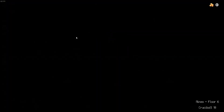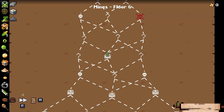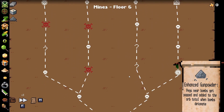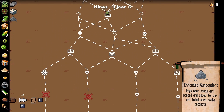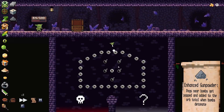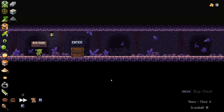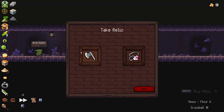Let's go left here — fingers crossed we get something good. Unfortunately lost some health there but not the end of the world. Enhanced gunpowder — that's really good! Since we don't really have a direction we need to go, technically either way can lead us down this left path. Let's go ahead and try to gamble it and see if we can get an extra item — just like that, perfect.